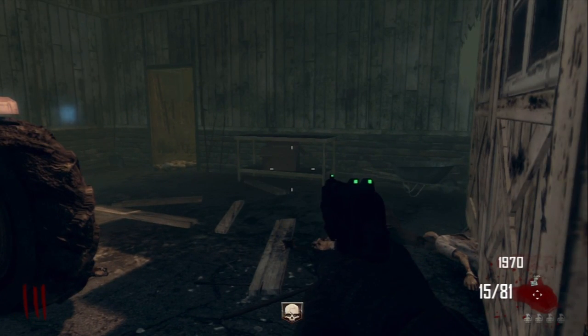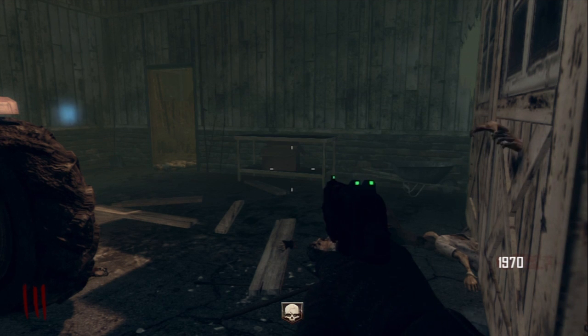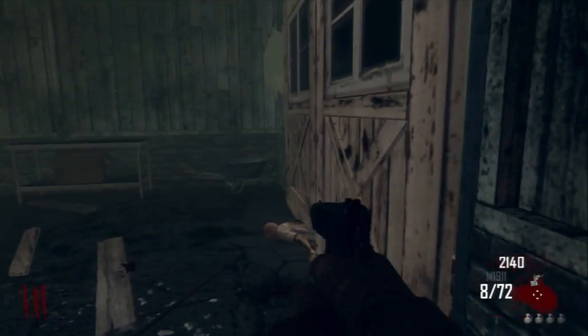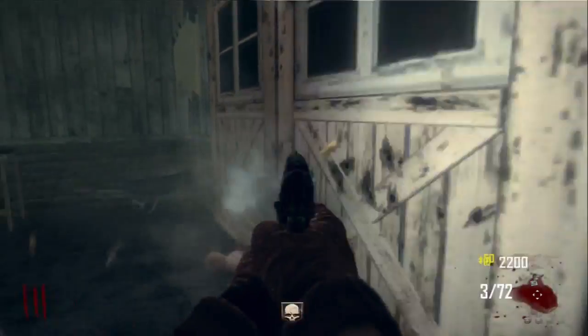I would try to get better weapons than just two pistols, because honestly you can only get to about round six or seven with both starting pistols, even with max ammo, because eventually the zombies just get too strong. You see them piling up, and pretty soon here, after I kill off these zombies, I go up to a higher round just so you can see how crazy it can get.